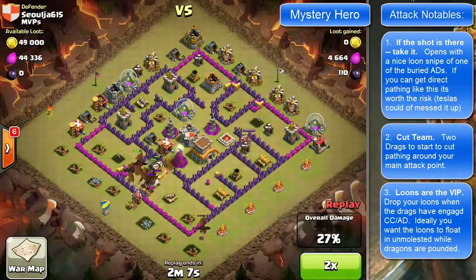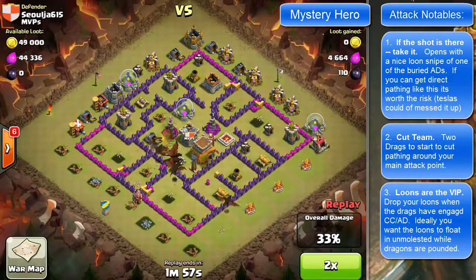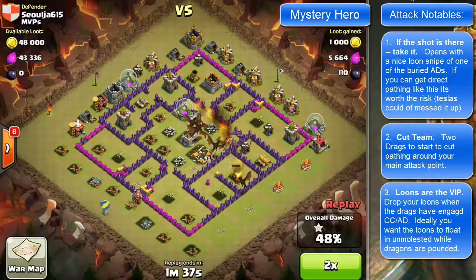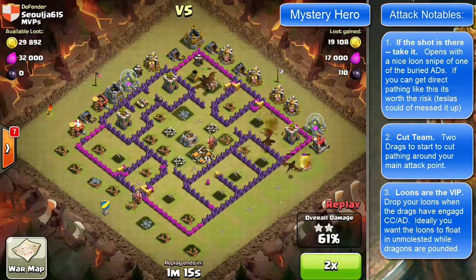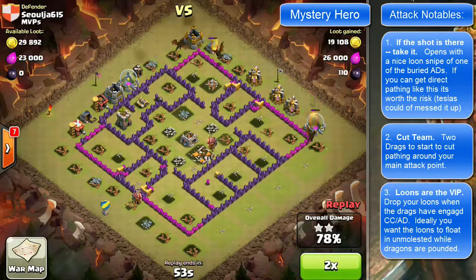Those balloons then take out the remaining air defense, and really those three things make up the greatness of this attack. Being able to identify that the AD up at 2 o'clock was probably guarded — teslas might have been there — but it was probably a straight path for his loons, and that should be a snipe. That was a nice off-book attack, not a standard dragon loon strategy. The nice cut, followed by the protection and timing of the loons with the final push — those are all the things you want to see in a good dragon loon setup.